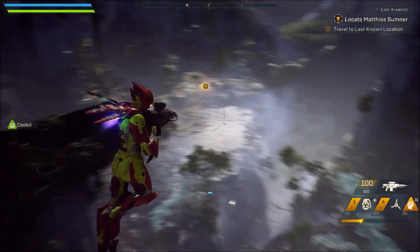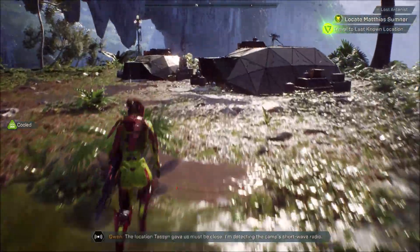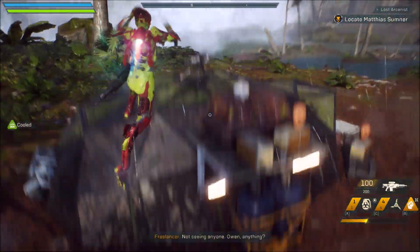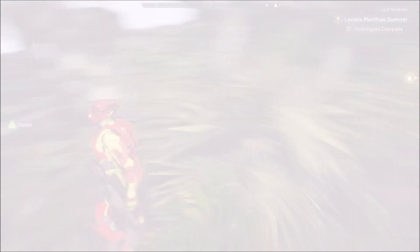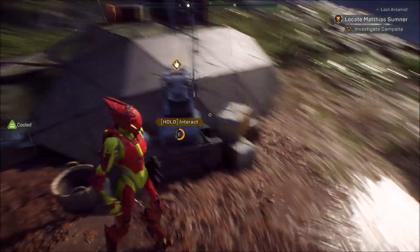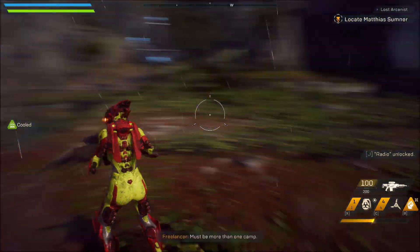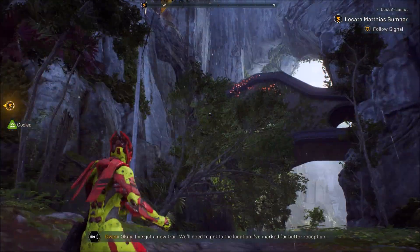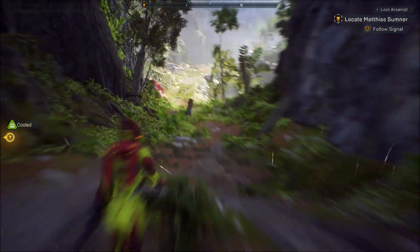This is a very linear mission and the only faction you have to fight against is the scars. The first thing you want to do is go near this camp. You can loot if you want — there are some plants here and there. Eventually you will have to activate this device in order to start the mission for real. The purpose of the mission is clearly to follow the signals. It's not really difficult; you have many roads you can take — for example here I'm going on the right instead of the left because I'm interested in exploration.